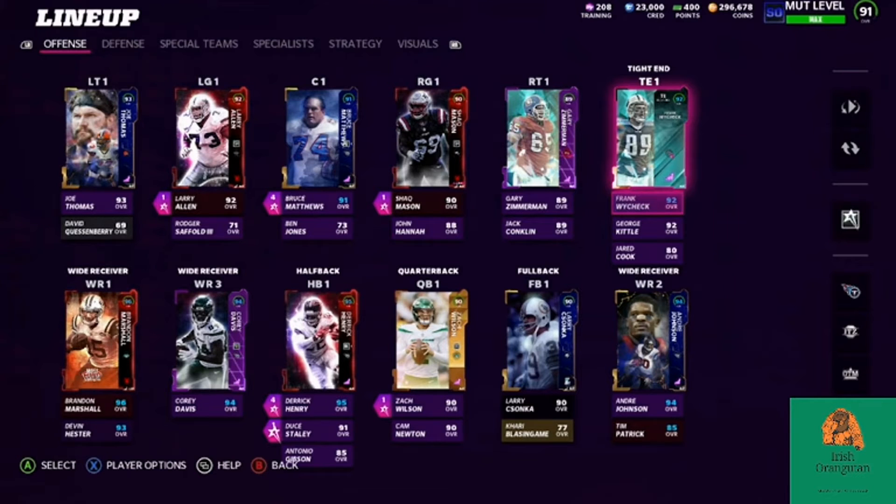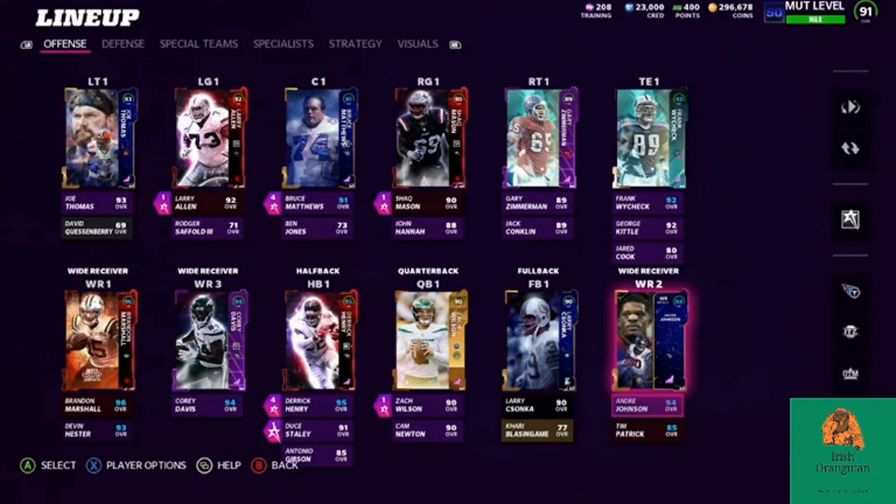Frank Wycheck is probably going to be my tight end moving forward. I'm very excited about Robert Gronkowski, but he is not at the top of my wish list. He has things that make him kind of Wycheck and Kittle put together, but having them separated — and being able to use Kittle as a goal line rusher as well — is a great asset. But I'm interested in what I can potentially do with Gronkowski in that role also.